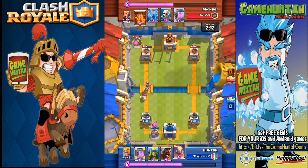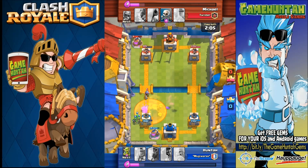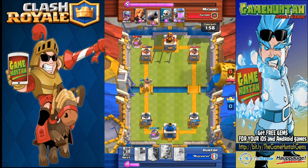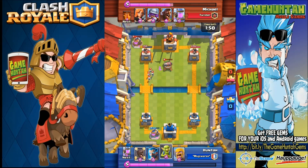Okay, Hawk Rider, Musketeer — that's trouble. Let's deploy the Inferno Tower. I was planning to use the Mirror card in order to get a copy of the elixir collector, but you need to improvise sometimes. Sometimes you need to change your strategy at the right time. The Inferno Tower was able to help me counter that Musketeer and Hawk Rider combo.